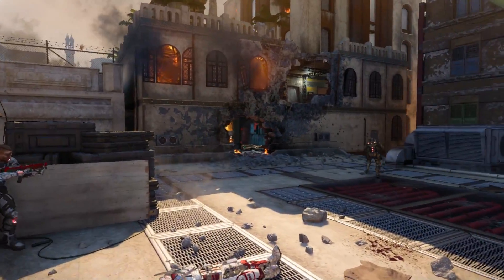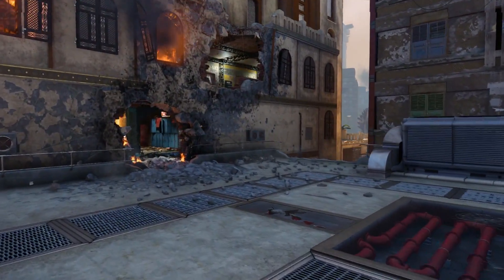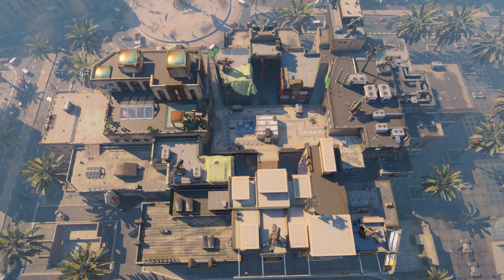Welcome to the multiplayer map Breach, where the two M-words are Mobility and Mosh Pit. Breach is very similar to the other Black Ops 3 maps, in the sense that it has three lanes: top, middle, and bottom. And also like the other maps, it seems most of the action happens in one lane.